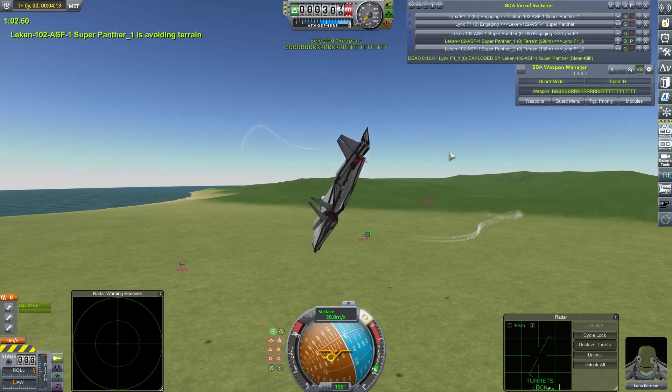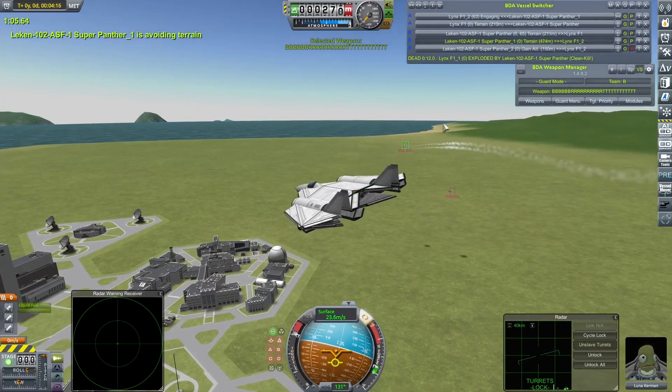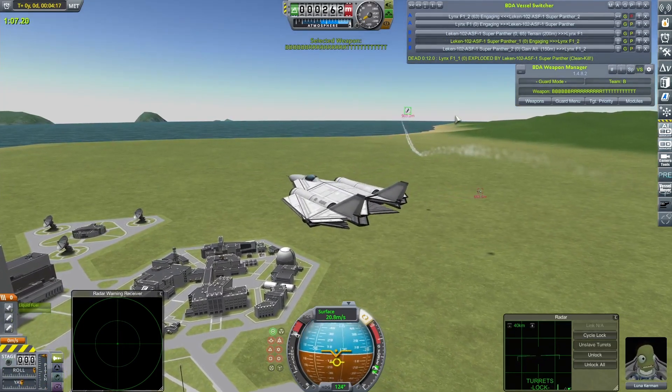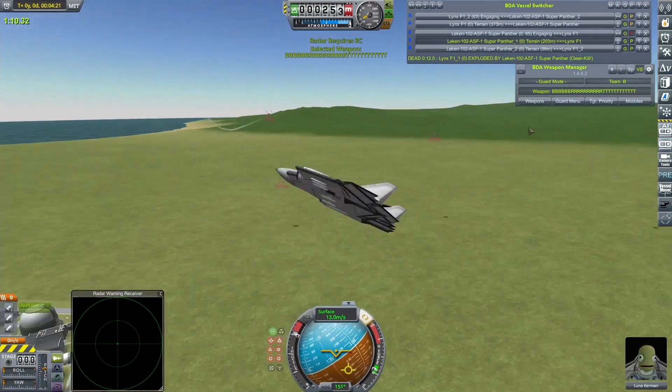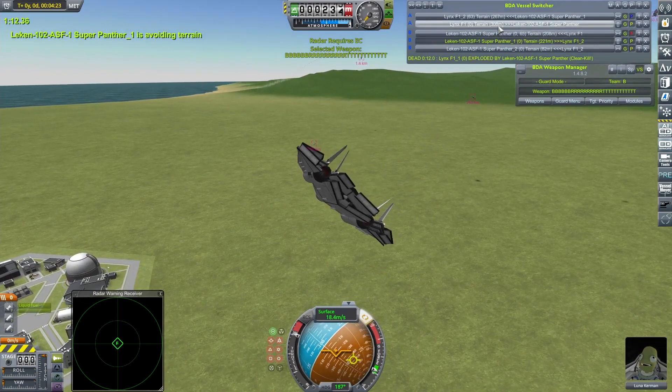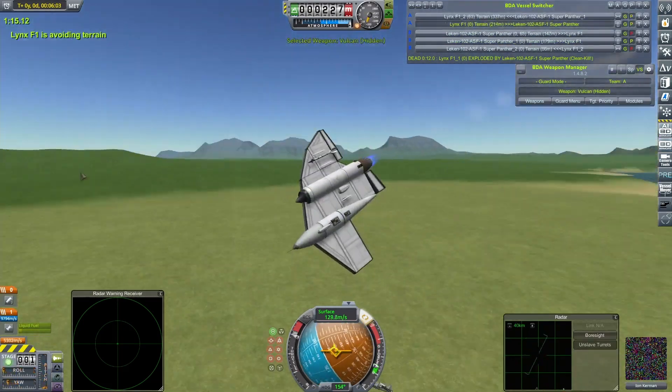Well hey, a win's a win, I suppose — I'm counting it. I am certainly taking that, because I'm going to get bugger all against the rest of his Leckon craft. That will be all for today, as my Lynxes run about trying to finish these Leckons off — including Ion Kerman, who I don't give much of a chance.